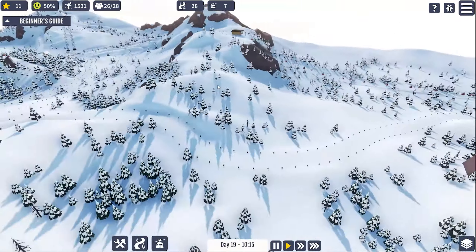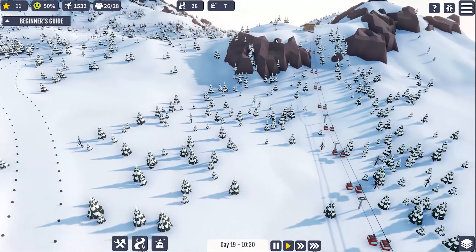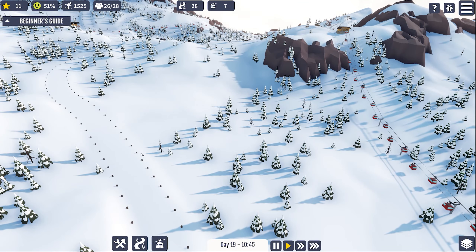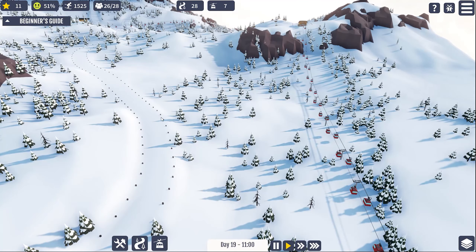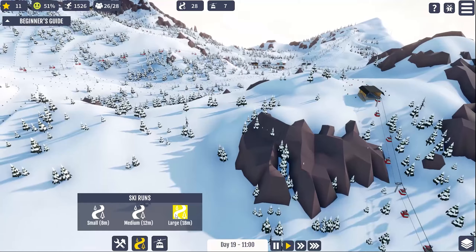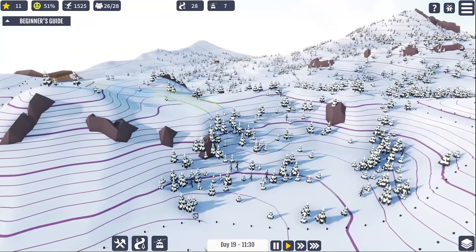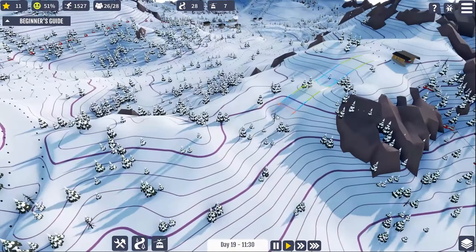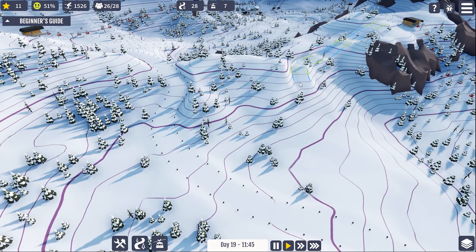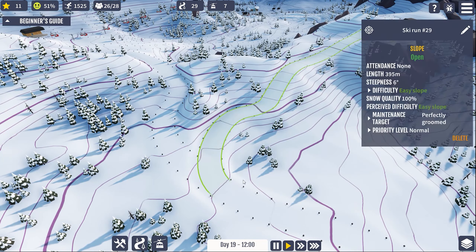I want to fit in another run that follows the contour of the mountain, using a medium run — and that's still how it is in the newer version too, with three widths of runs. I'd really like to have the width interchangeable — for example, super wide at the top and then narrower as we enter the tree line, then opening up again. I think that would be a neat feature, being able to change it on the fly.